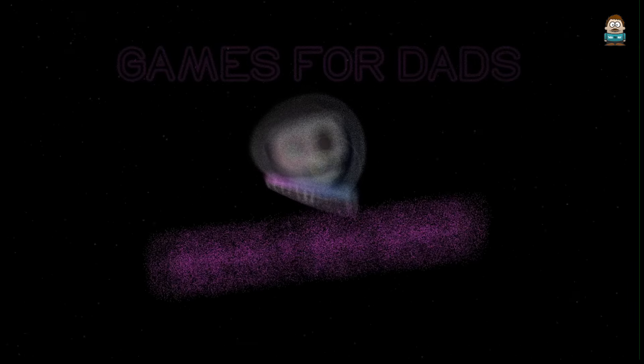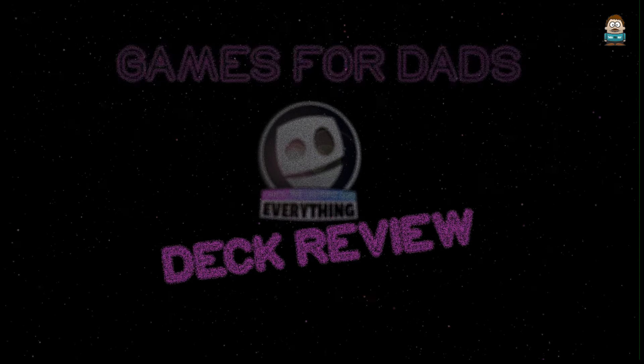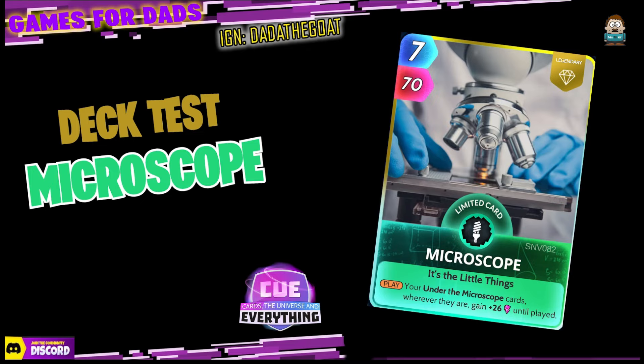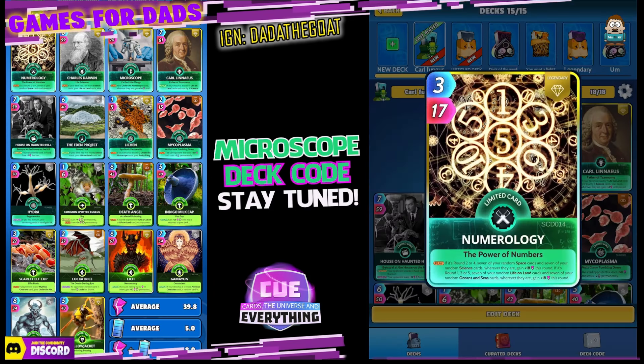Hello everybody and welcome back to Games for Dads. It's time for another super cool Cards, the Universe and Everything deck test with this brand new card, Microscope. Under the microscope cards wherever they are, gain plus 26 until play. Looks a super card. So let's see what we can do with the Microscope. We've put together a deck and we will go as always and test it out in probably casual because it's quite high energy this deck.